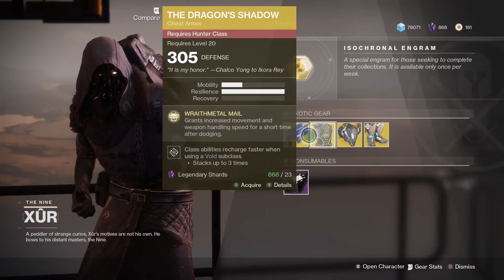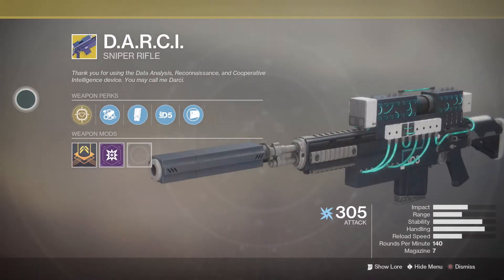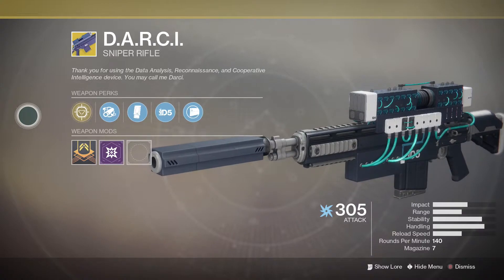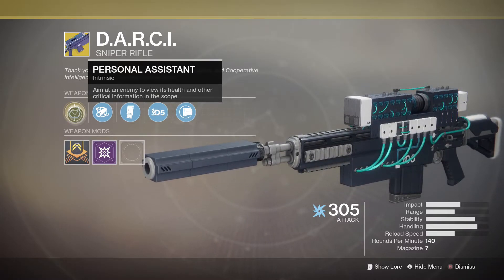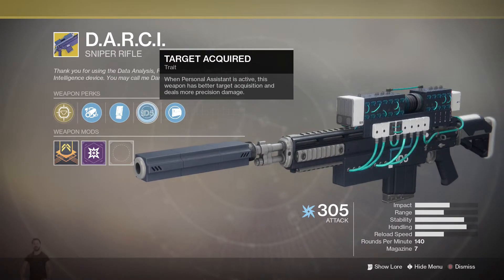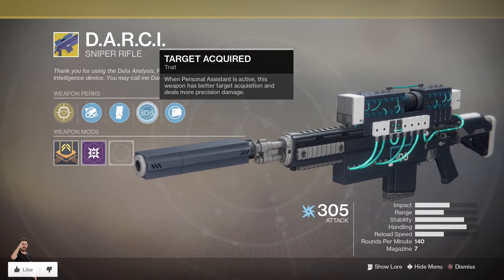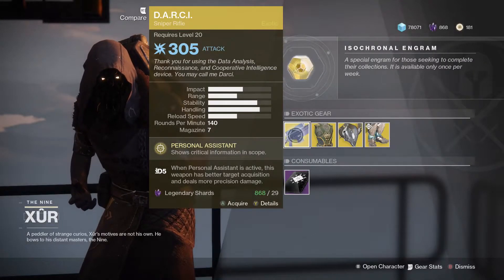Moving on to the weapon of the week, we have the DARCI sniper — 29 legendary shards for this exotic. This exotic isn't really that exotic, but its perks are pretty unique. The main perk is Personal Assistant: aiming at an enemy lets you view its health and other critical information in the scope. Backing that up is Target Acquired: when Personal Assistant is active, this weapon has better target acquisition and deals more precision damage. Snipers have been drastically changed since the 1.1.4 Go Fast update — they seem pretty nice now. Go ahead and pick this up if you have not got it.